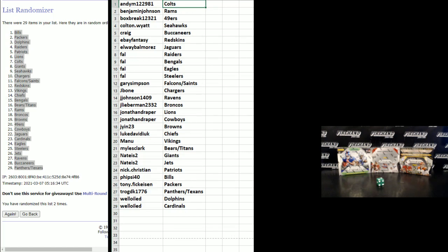Andy M — Colts. Benjamin Johnson — Rams. Boxbreak Daryl — Niners. Colton Wyatt — Seahawks. Craig — Bucks. eBay Fantasy — Redskins. Elway Balmores — Jags. Frank — Raiders, Bengals, Eagles and Steelers. Gary Simpson — Falcons Saints. Jay Bone — Chargers. Jay Johnson — Ravens. Jay Lieberman — Broncos. Jonathan Draper — Lions and Cowboys. JN23 — Browns. Luke David Duke — Chiefs. Manu — Vikings. Miles Clark — Bears and Titans. Nate — Giants and Jets. Nick Christian — Patriots. Fireside 40 — Bills. Tony Fickeisen — Packers. Trog DK — Panthers and Texans. Well-Oiled — Dolphins and Cardinals.